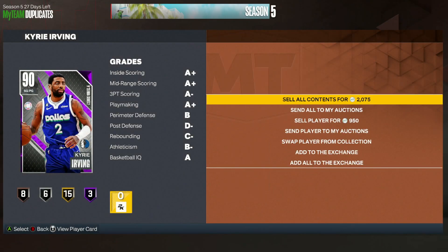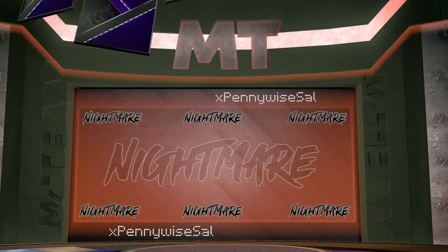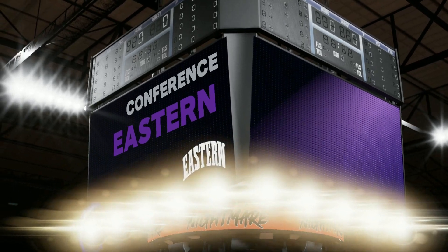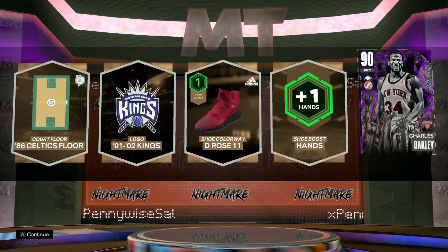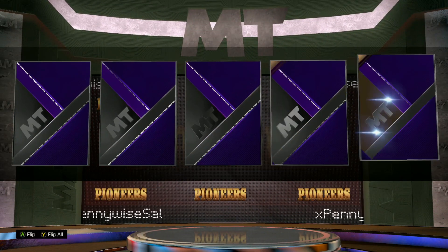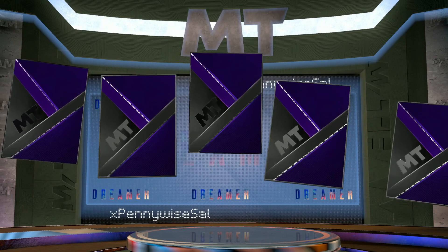If we could somehow see a dark matter, I know it'd be super unlikely, but I've seen a lot of people on Twitter, Twitch, and YouTube pulling these free packs from doing the agendas. When a new content drop comes out there's a free pack you can grind for — I'll show you at the end of the video. A lot of people I've seen on Twitter and Twitch were actually pulling dark matters yesterday, like Kobe's and Anthony Davis's. It's super rare, but you never know.